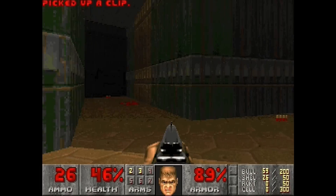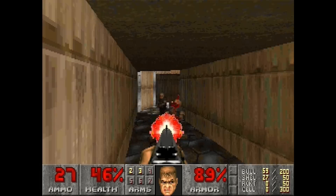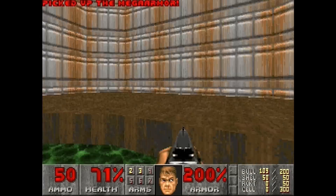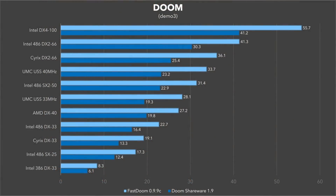Right out of the box, I was super impressed with the performance gains from Fast Doom. You don't have to change any settings at all, and it feels noticeably faster with no sacrifices in visual quality — it really does look just like the original. As you can see, there are sizable gains across the board: the lowly SX25 got a boost of almost 40%, and the UMC Green chips saw the biggest gains at over 45%, which is just really amazing. Even the 386DX33 saw a 36% gain, though we'll see what else we can do to improve that 386 gaming experience in a bit.